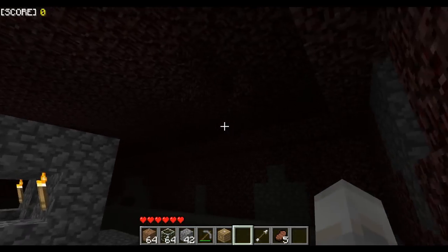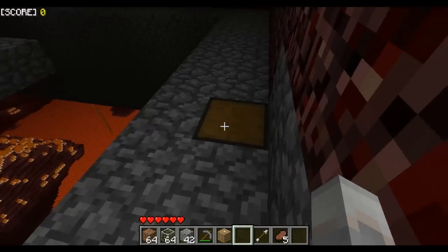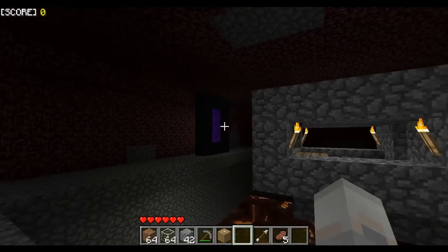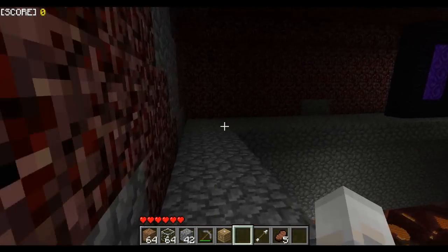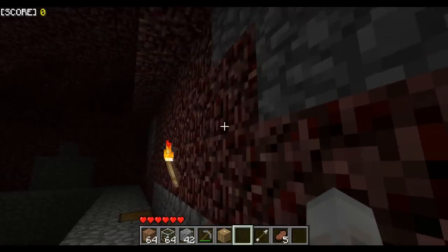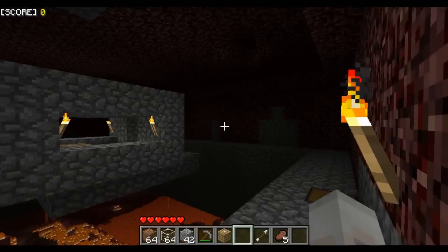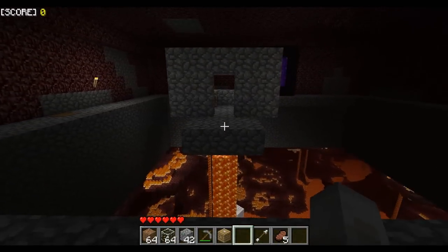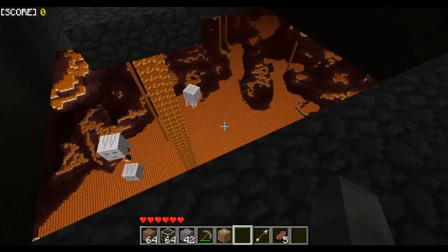Also, when I was digging this all out, this area was all nether rack. I brought the meat through the portal because I was afraid the ghasts were going to blow it up on me — otherwise I would have left it here so you guys could see. You can see all the patch jobs I did with cobblestone — they did a lot of shooting. It was very difficult. I need to bring more torches in here because it is fairly dark in some locations. Stop shooting at me!